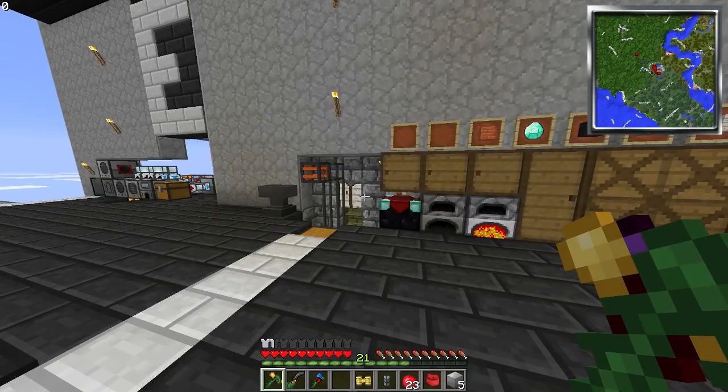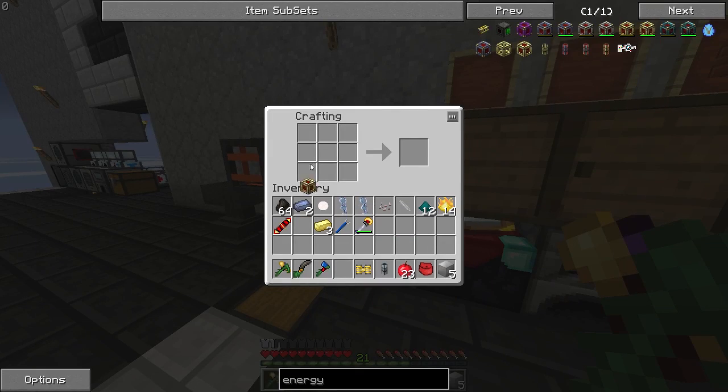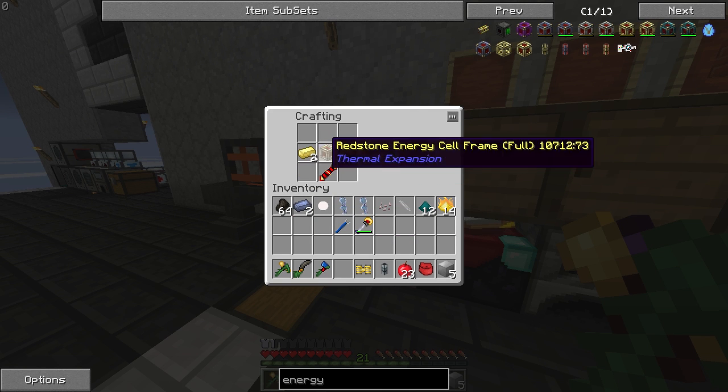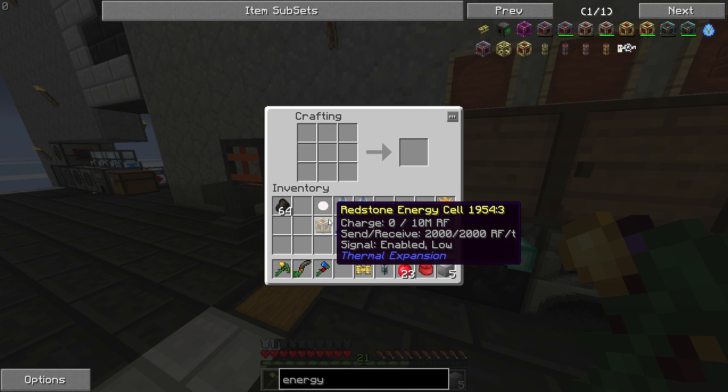Let's build this and rock and roll. So it's this — electrum blend, I think — like that. And then — redstone energy cell! So we have our redstone energy cell, which is really good. I would be okay with that. But we want this enderium.